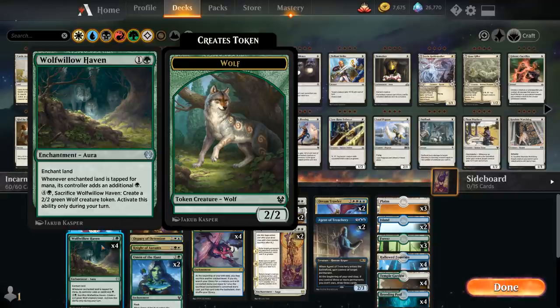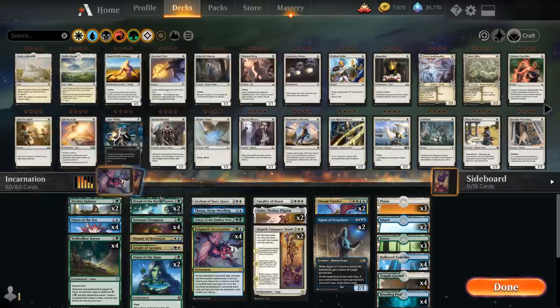We have four copies of Wolf of Pawprint Haven — a two-mana enchantment that enchants one of our lands, and whenever that land becomes tapped it adds an additional green mana to our mana pool. This can ramp us from two mana to four mana, letting us play Incarnation on turn three. For five mana we can also sacrifice the Haven to make a 2/2 wolf token during our turn.